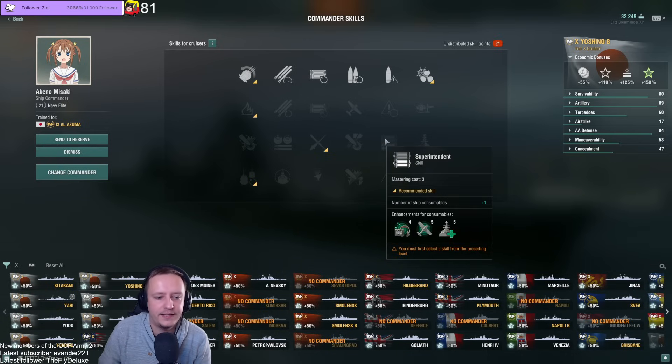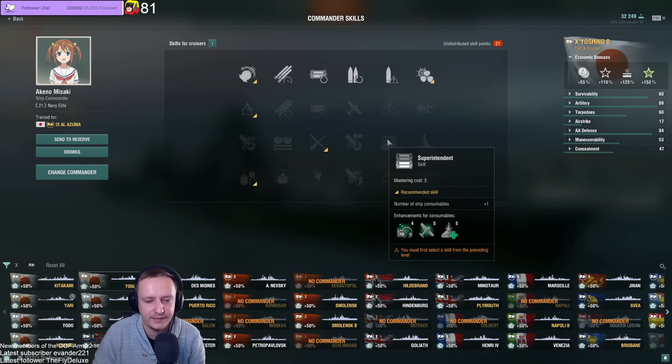Superintendent — must-have on most cruisers. It's nice to have more consumables: more Radars, more Hydros, more heals. I pretty much run it on all of my cruisers unless they have a ridiculous amount of consumables to start with.